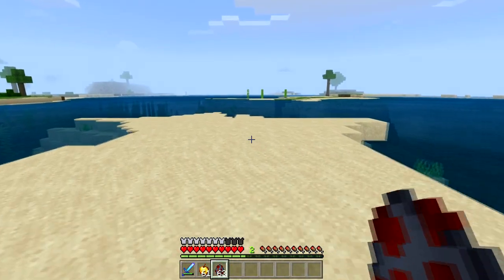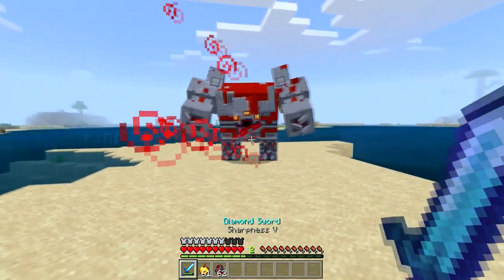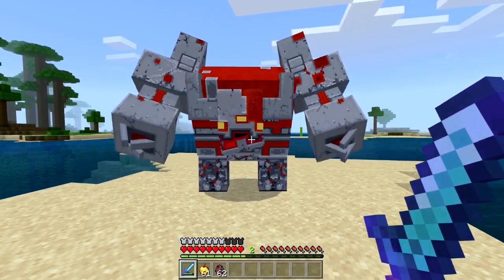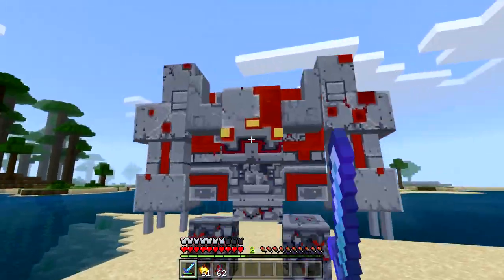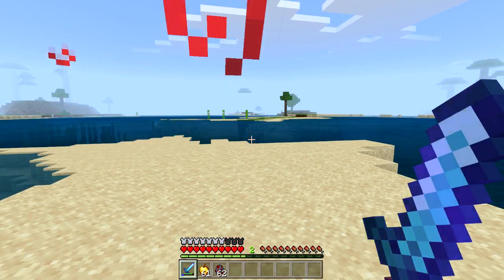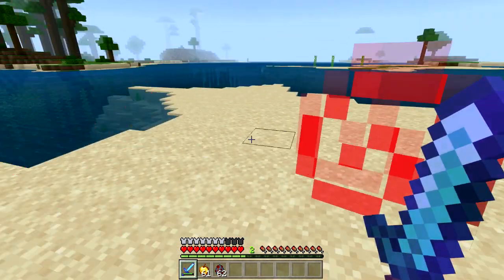This next boss is inspired by the new upcoming game Minecraft Dungeons — this is one of the bosses inside that game. It looks insanely awesome. He's got custom animations, custom attacks, and a custom walk, and he's just an insanely awesome-looking boss. Make sure you guys download this one because he's so fun to kill. There are also a bunch of other mini bosses inside this pack as well, if you're looking to spice things up for your Minecraft world.